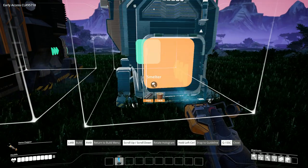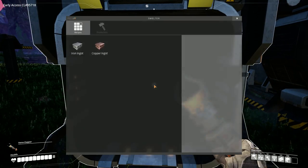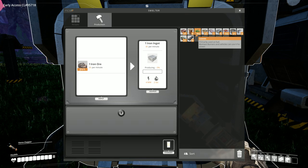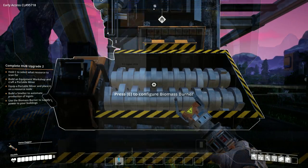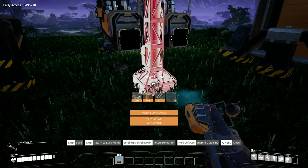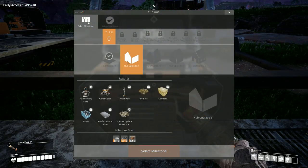I can build another one so I shall pop it there. I shall go in here and make the iron ingots — I lied. Needs fuel, no power. This one shall be for the copper ingots. I can make power lines already but I can only power one, I think. Missing concrete — I haven't got concrete yet.